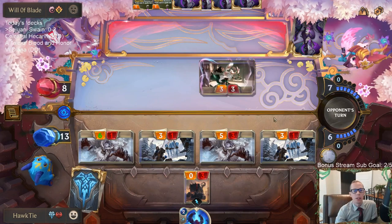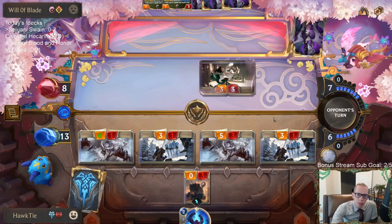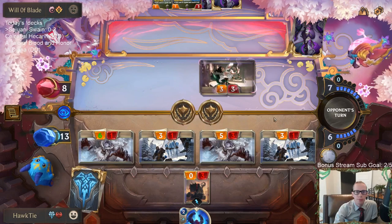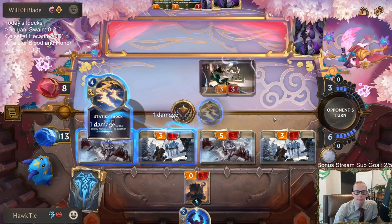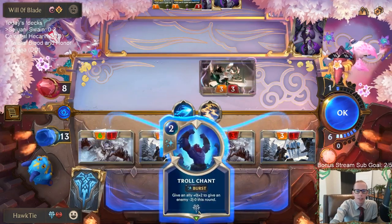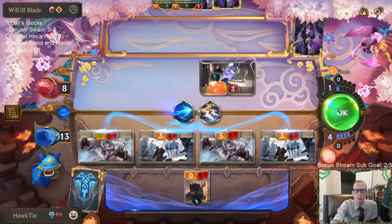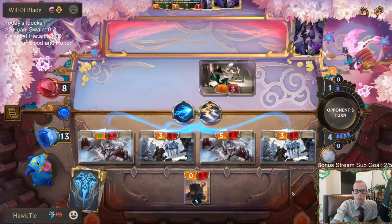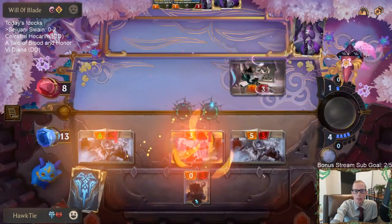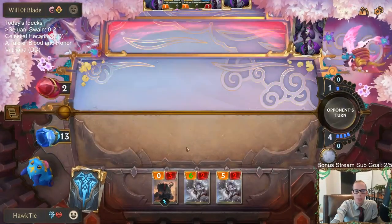Our worst case scenario is Static Shock, but they'd need Static Shock plus Mystic Shot together. Use all their mana. So we'll go plus two here, minus two there. That could work out well — dealing six damage to them right now. They walked around. They shouldn't have just Static Shocked there — they got greedy with the Mystic Shot.